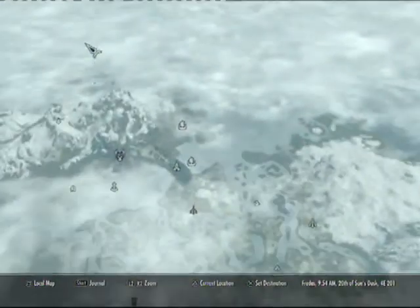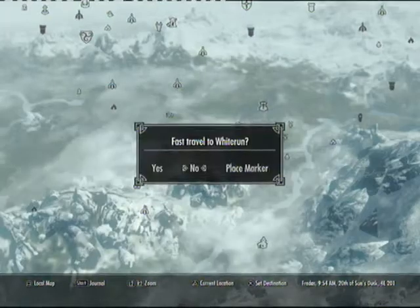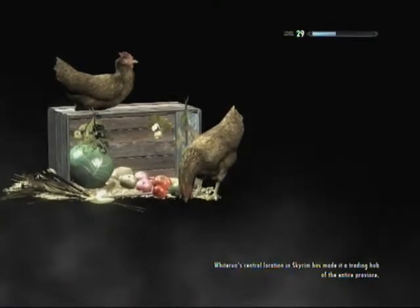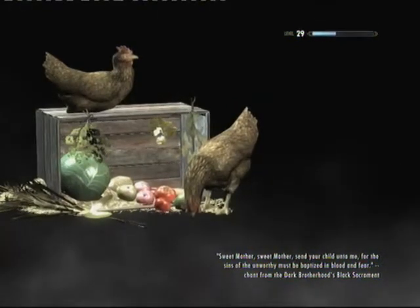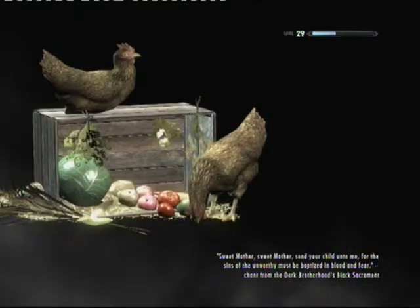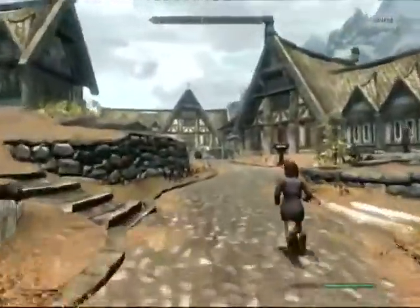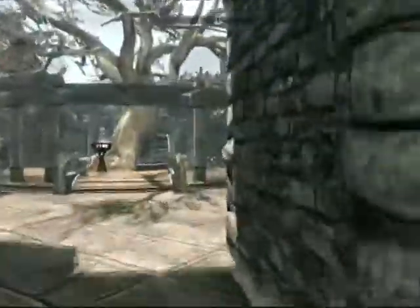So the next source of daedra hearts is in Whiterun, in Jorrvaskr — that's where the Companions guys are. Aela is the leader of the Companions. That's why I have her as a follower — you have to become the leader to get her as a follower, or you could just marry her and then ask her to join you. I've got some chickens in the loading screen. For this first part I'm level 29 and it was fairly easy, so you want to be around that kind of level. If you're any higher you'll probably have daedra stuff already.